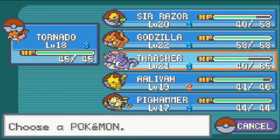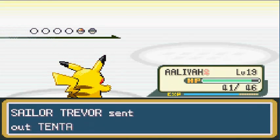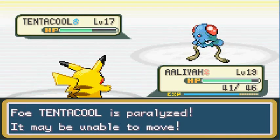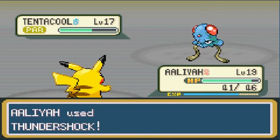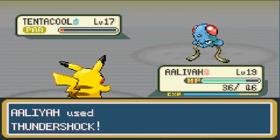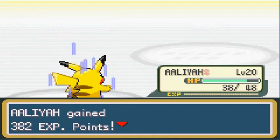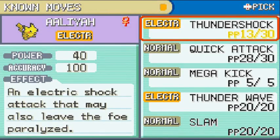Coming out with a Tentacool — let's go straight to Alia. It's been the Alia, Tornado, and Sir Razor show — haven't been using the other Pokémon because they're not really needed here. Thundershock, thundershock! You're paralyzed! Most of the Pokémon here are water or fighting types — I've got this covered. Thundershock — that's how you defeat him! Alia finally grows to level 20!